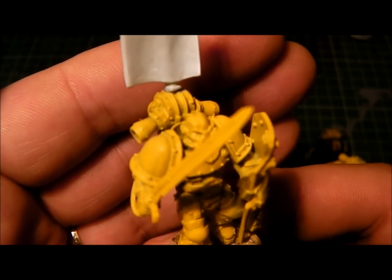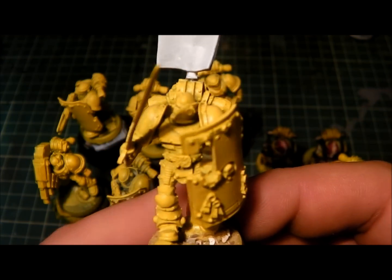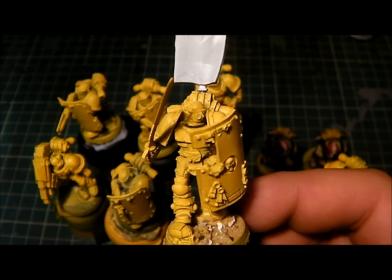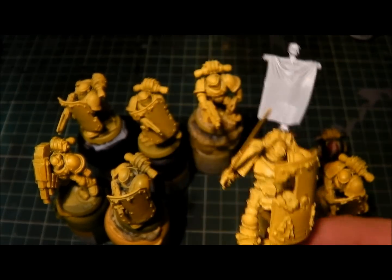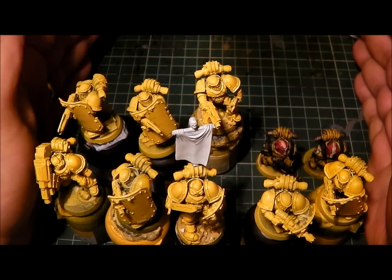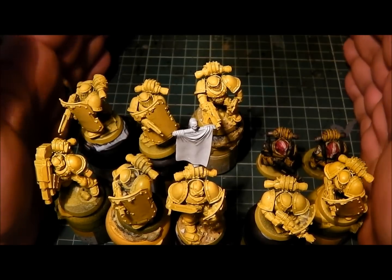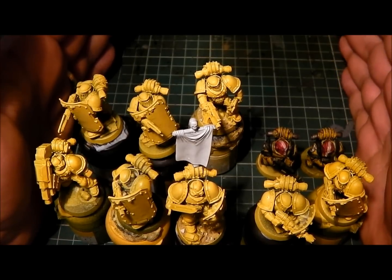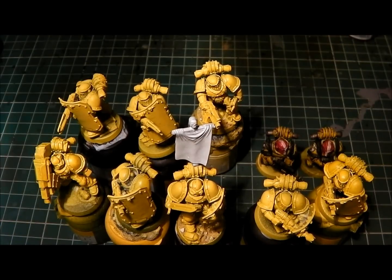The weather's really bad outside so the light is not too great and my big lamp still hasn't turned up. So there you go, that's the boarding action squad. Like I said, this will expand to a 20-man section, all with shields, just to give it an extra punch when I'm breaking into buildings and storming ships. That'll be really useful.